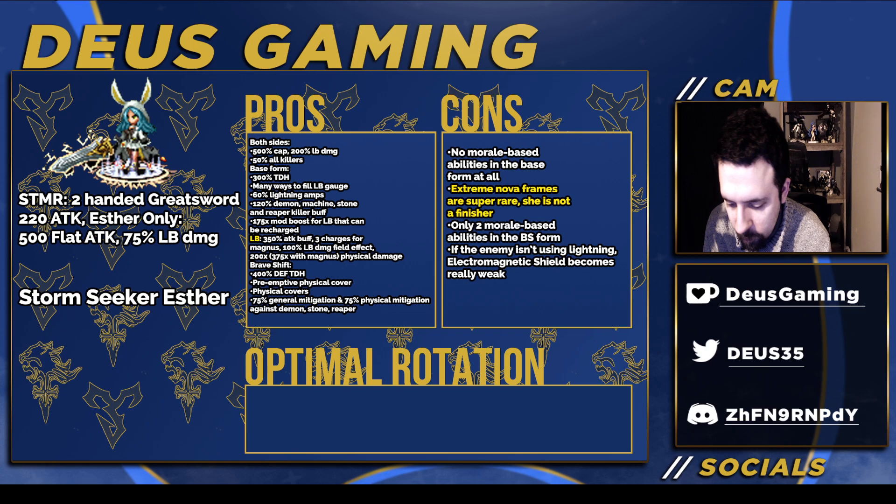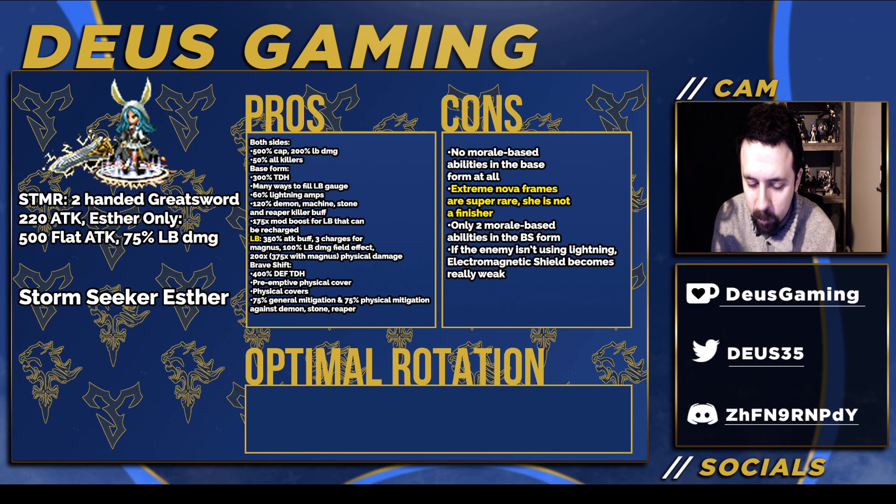There's no nerf situation — she needs buffs. If the LB in the base form had morale tied to it, maybe around 394 times in Clash of Wills, she'd be a lot better. But she still has extreme overframes. Her original 5-star form had extreme overframes, but at some point you have to say extreme overframes are almost never used and haven't been used in a long time — so why put them on your newest unit?